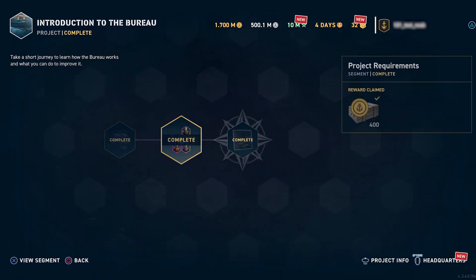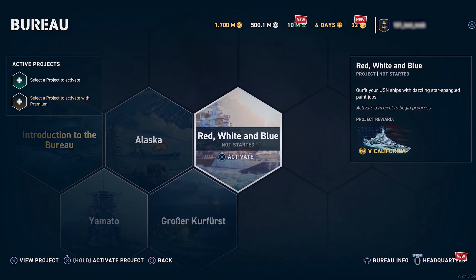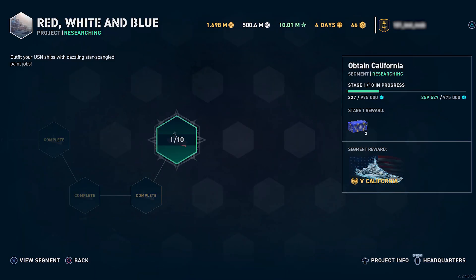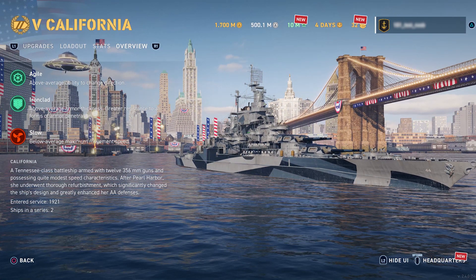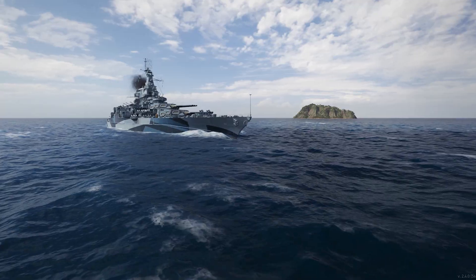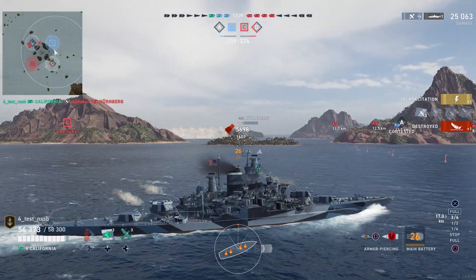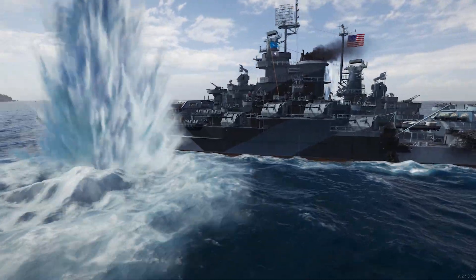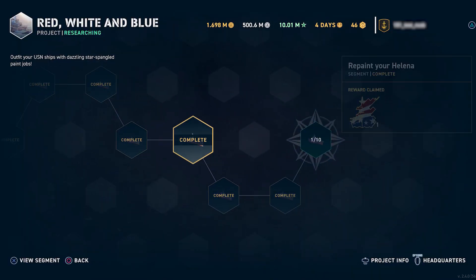Last but certainly not least for the 4th of July, we have a new Bureau project. Now that you have the hang of using the Bureau, you can use it to start unlocking the California, a Tier V Premium battleship with all American characteristics, excellent firepower and extremely thick armour protection. On your way through the project, you will earn permanent camos for your US ships as well.